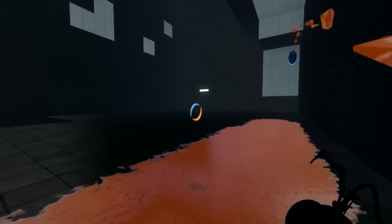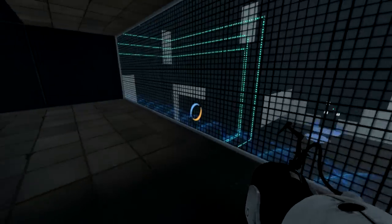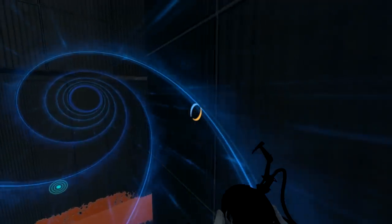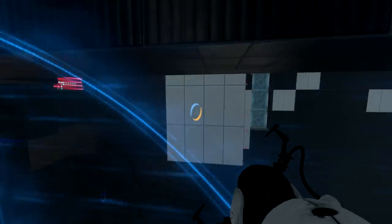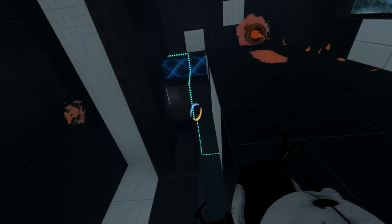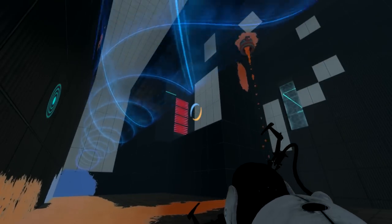I don't have enough bounce to get up there so I need to get blue gel again that I'm apparently not supposed to have. Actually there's another way - I got the asbestos tube in here! Voldex is shocked. I got the asbestos tube inside this room. Voldex says he intended it as a decoy to make players think they should use it here, but placed it to be impossible to actually use.